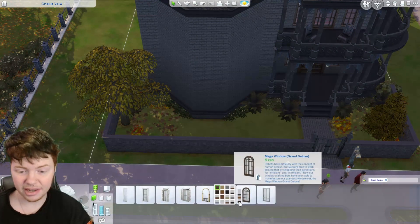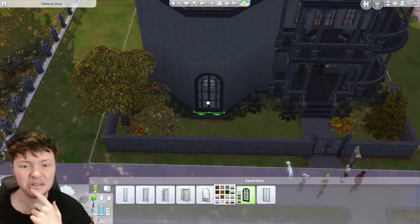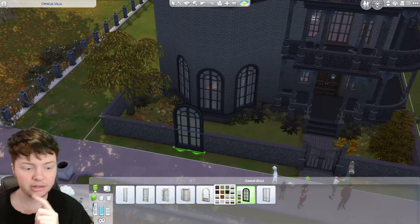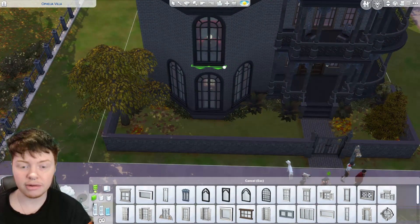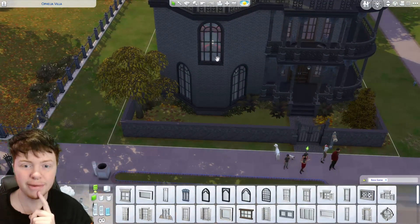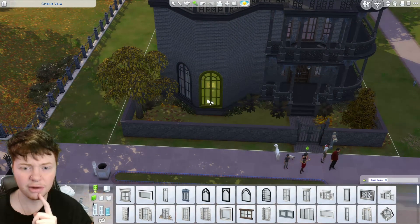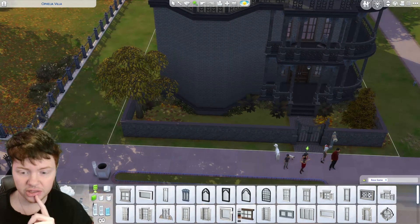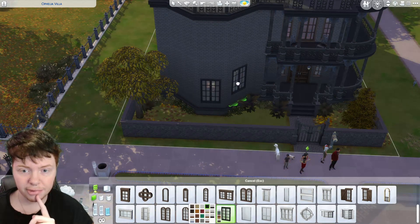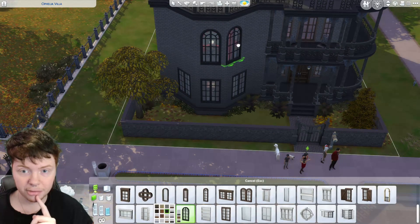I'm thinking we go with these windows placed right on the ground because that looks nicer too. Then I want to see if I can find some nicer ones to put directly above. Another thing I'm contemplating is doing square windows at the bottom and then leading up to a slightly taller one. If we do these smaller square ones in black all around here, and then put the round ones at the top — that already looks better than what we had previously. I'm also thinking we can add a trim to the inside of all the brickwork here, just because it sections everything off and looks better. There's just not enough going on on the actual brickwork.